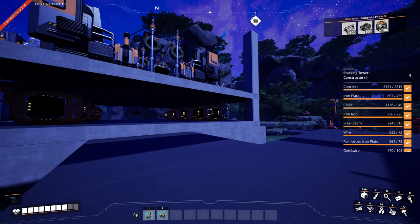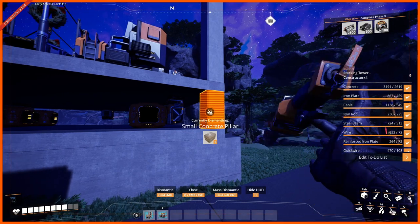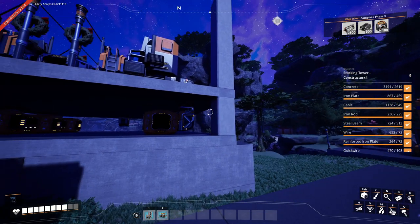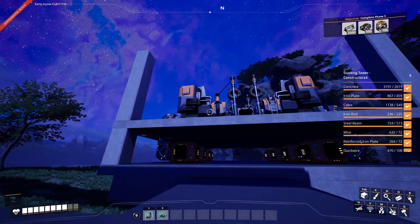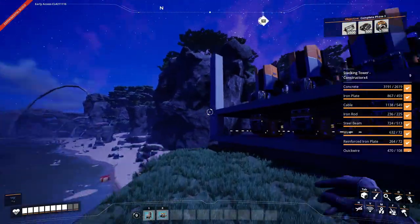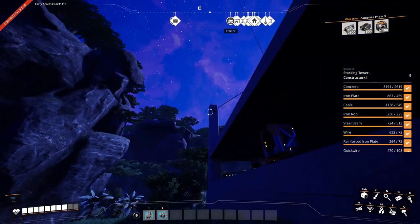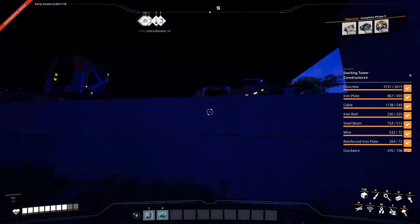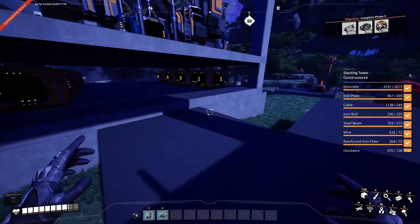A couple of things to note when using blueprints: I added pillars on the bottom floor compared to last time, just to make it look a little bit more clean. I also added power cables attached on the back — so we can easily connect power for the different levels without actually having to go on the layer itself.